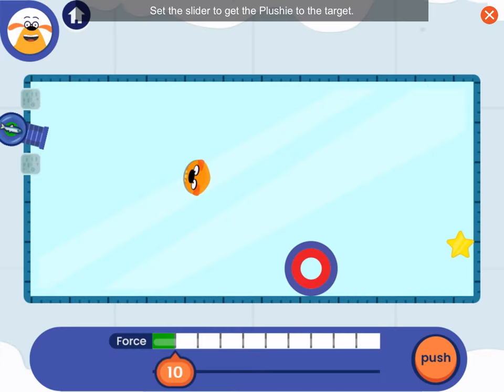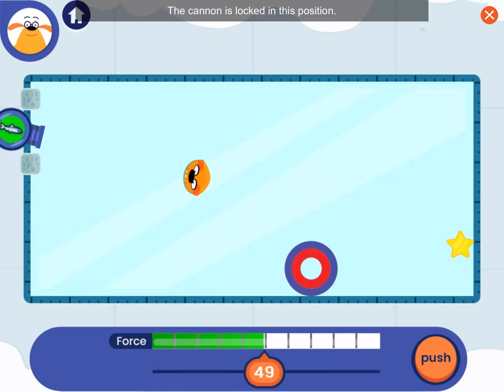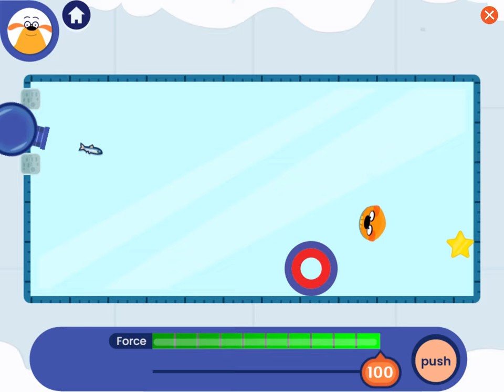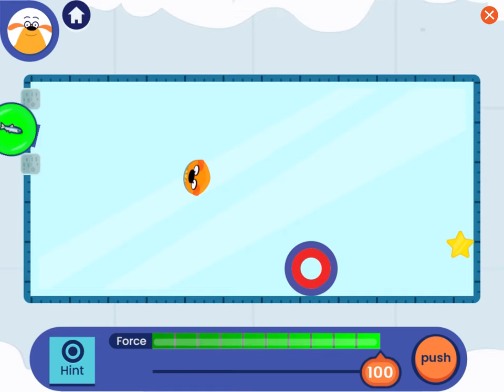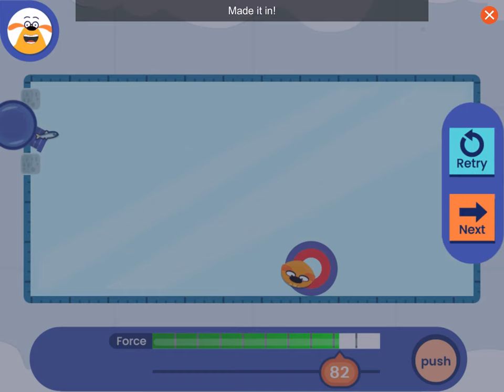Set the slider to get the plushie to the target. The cannon is locked in. What if you use less force? Made it in! Woohoo! You're really getting this!